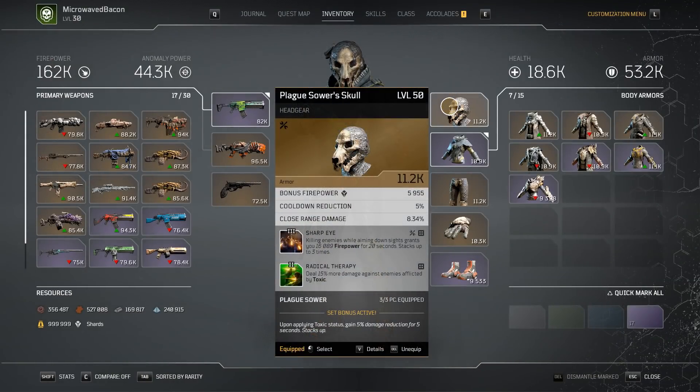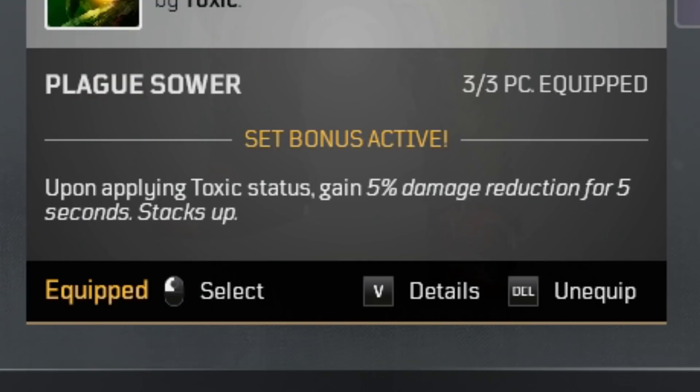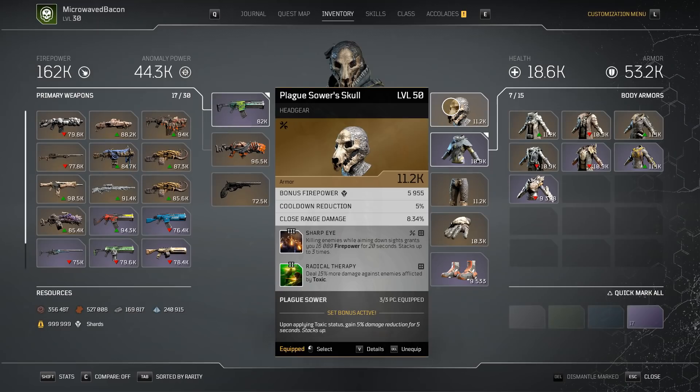For the Plague set, let's talk about the bonus. The set bonus is: upon applying toxic status, gain 5% damage reduction for five seconds — it stacks up as many times as you can spread this. The skull headgear had a perk called Spread, which is supposed to synergize with that bonus — it expands how much you can hit people with toxicity, generating your stacks. But it's extremely situational; it helps initially, but as enemies die your stacks get lower and lower.